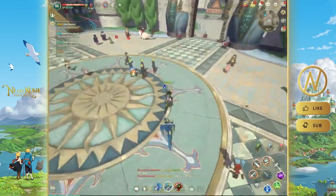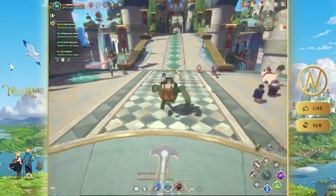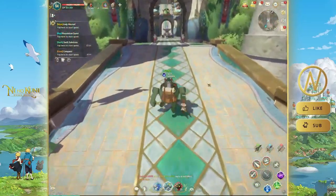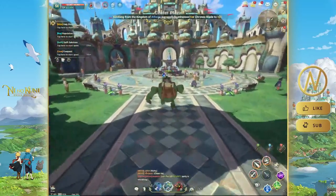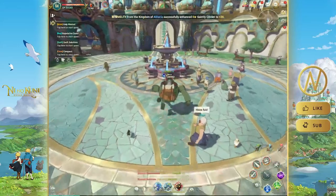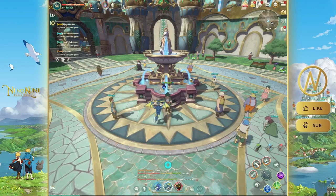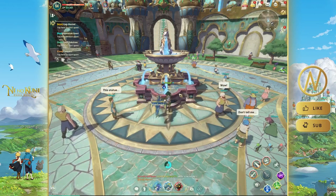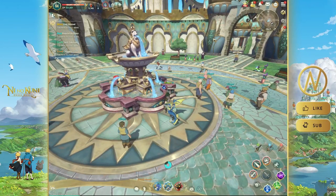My Swordsman is at level 54. The other classes include the Engineer, which is a long-range shooter; the Destroyer, which is a bruiser type — tanky with high damage; and the Rogue, which is another long-range class focused more on crowd control and AOE CC. So let's get into the beginner tips.